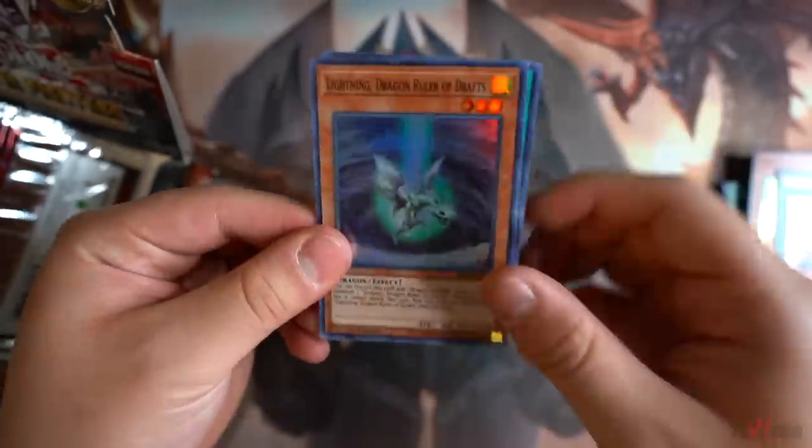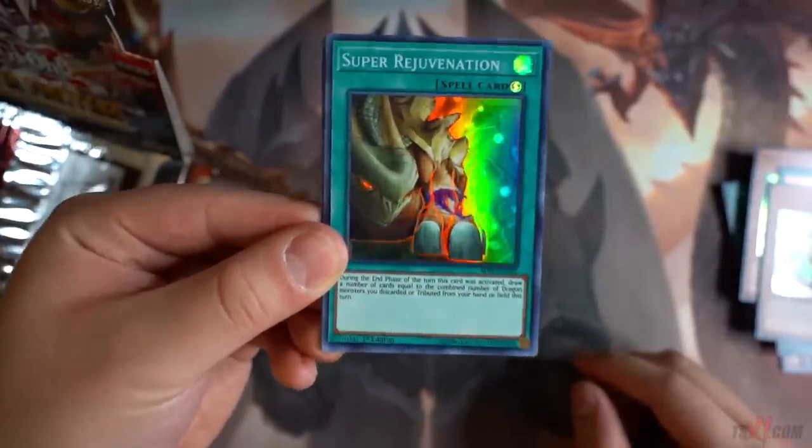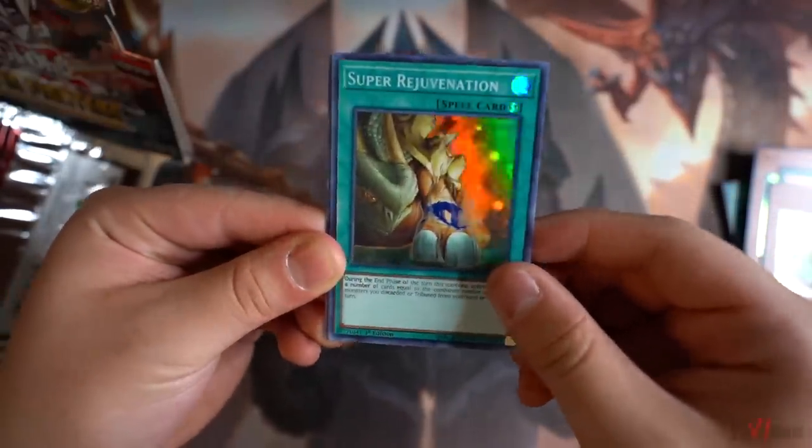Lightning Dragon Ruler of Drafts — really good support. Tempest. Super Rejuvenation — wow, nice, super rare reprint. Mystic Fighters is really, really good, definitely supporting the Dragon archetype for sure.